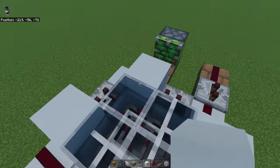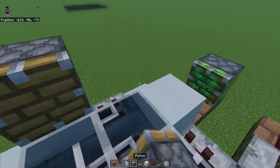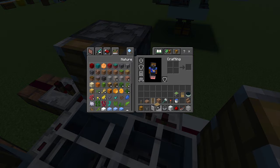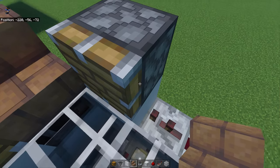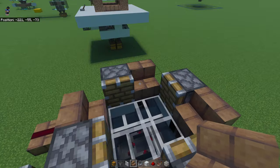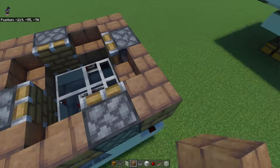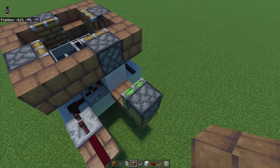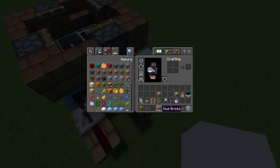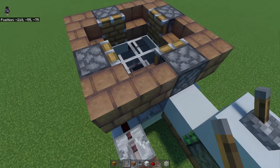On these solid blocks we're going to put regular pistons — you should have four of them. To the right side of each of these pistons, put stairs, making sure they're right side up. Complete the corners with a solid block. Then put a solid block on top of this sticky piston and a lever on top of that. You can turn it on and then turn it off — this will have your system off.